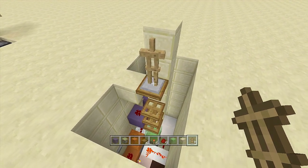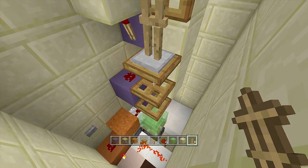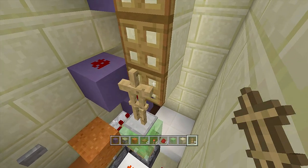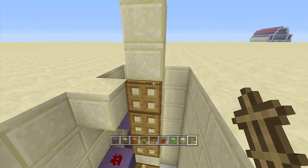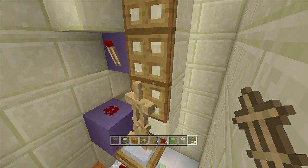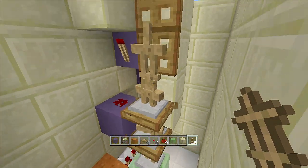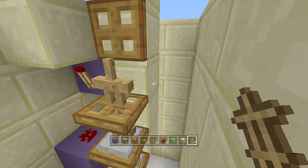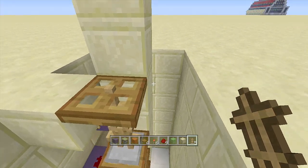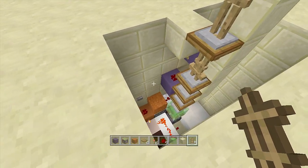Everything is working great. Now all we have to do is put in all our armor stands. Open up your trap doors and let the first armor stand drop all the way down to the slime block. Then open up the next one and place in your next armor stand — it should fall all the way down to the top of that trap door. Open the next one, place in your armor stand, it falls onto the trap door. Do the same for the remaining two, letting each one fall right onto its trap door.